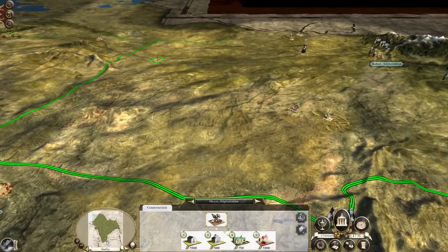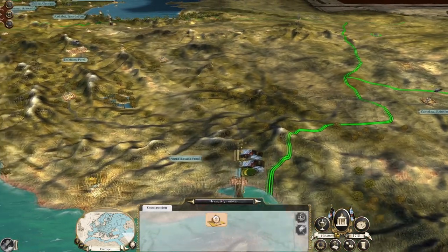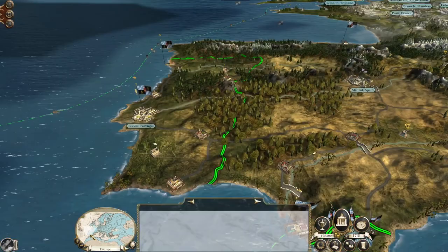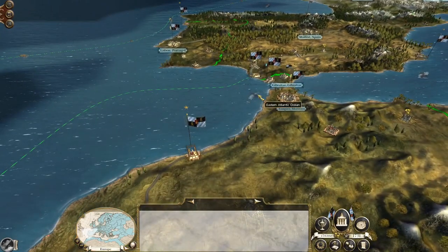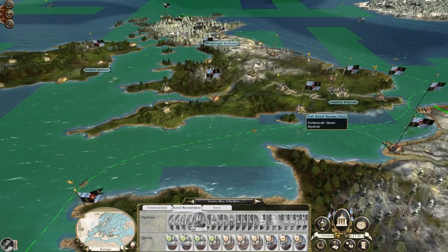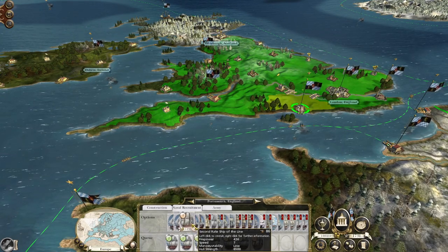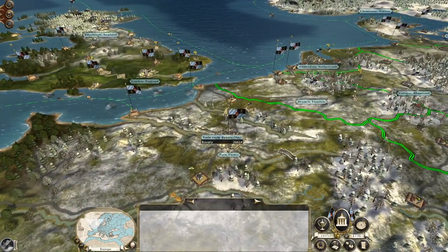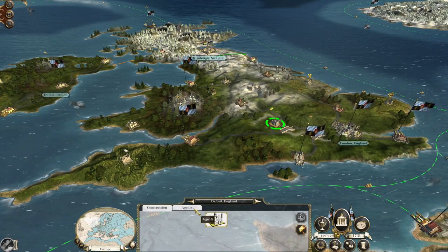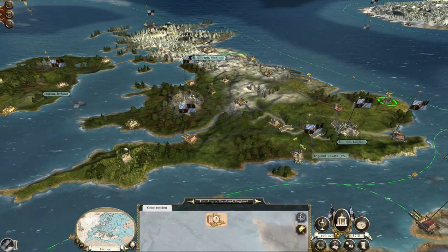We're going to build a craft workshop and a church school. We've got our ship in position, everyone's ready. Let's go to the west coast. You're recruiting - let's recruit more ships. This agent can probably go to Portsmouth as well because they will be shipped over to India.